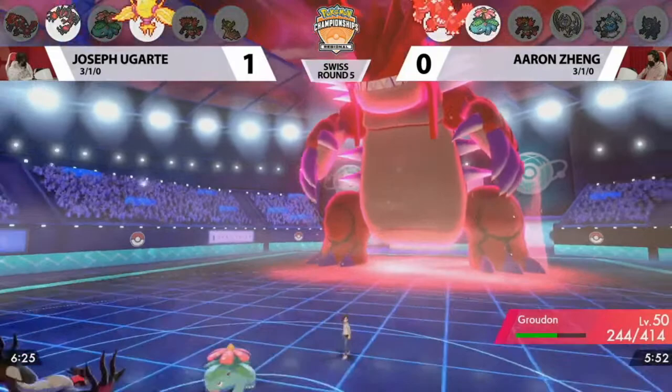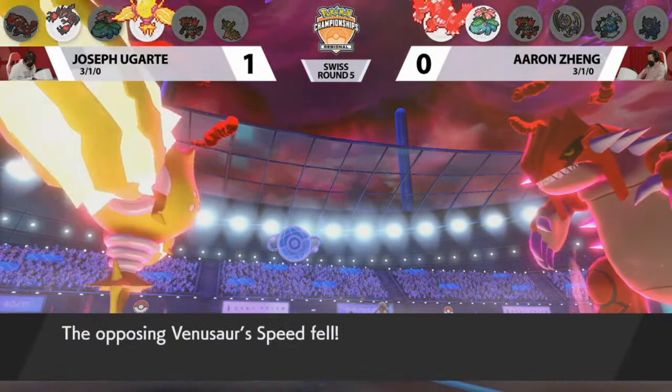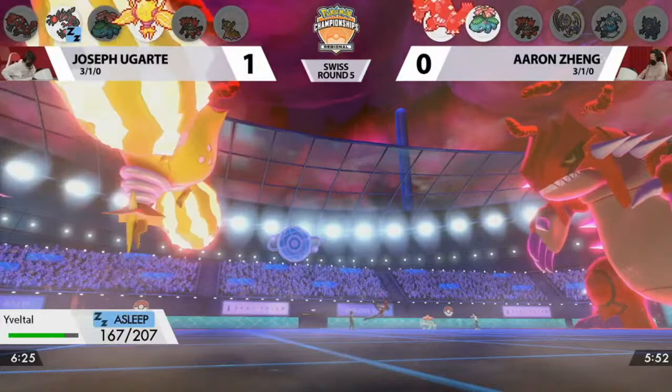That will let Joe take advantage of the Swords Dance and Foul Play into the Groudon. Groudon does have an increase to HP by Dynamaxing, but it's still a plus-two attacker. The Max Strike coming out is dealing a good chunk of damage — way more than an Electroweb would into Venusaur — and more importantly, slowing the speed on both Pokemon as well. The Foul Play is dealing so much damage it's just not going to be enough, and Venusaur has been slowed down, but Sleep Powder is still going to have an impact.